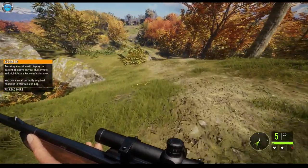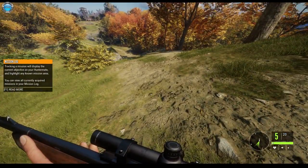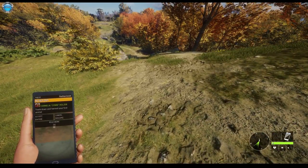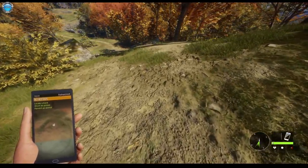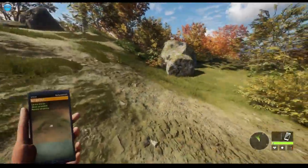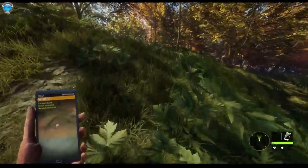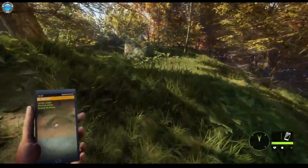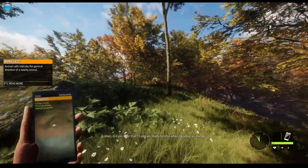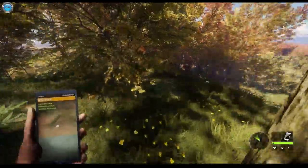Audio, different things — subtitles are on by default, good. I had to remove my wireless controller. Need to find some tracks. I have auto-walk. 'Tracking a mission will display the current objective on your hunter mate.' Did I pick the hunter mate? Tap — okay. Objectives: track down and harvest your first animal. Locate a track, shoot an animal, harvest an animal. That's in that direction.